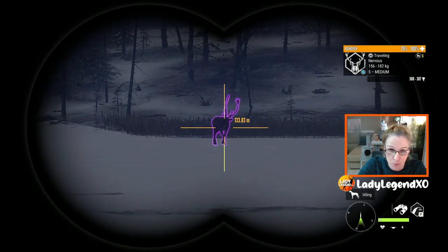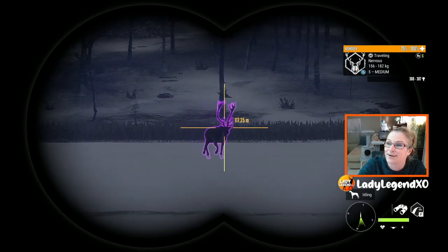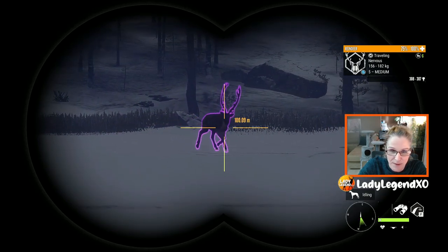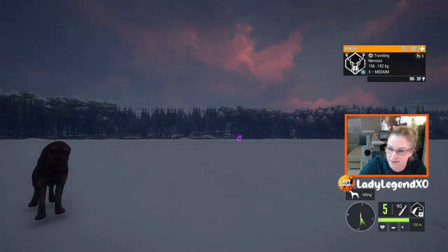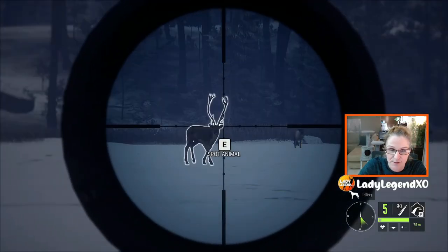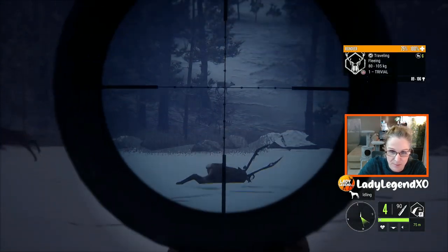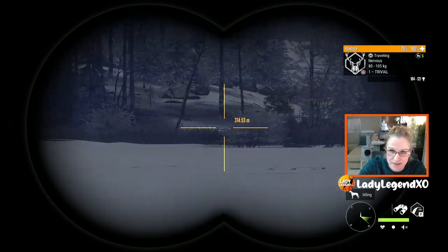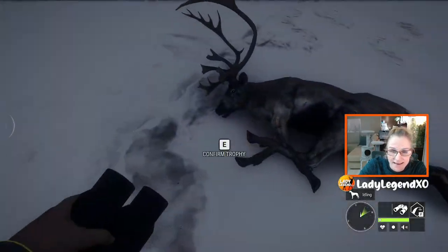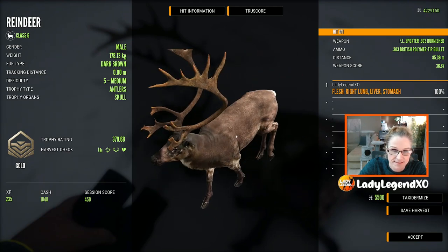We are out here in Medved and we just changed the time to reindeer drink time — and we already have a five medium guaranteed troll reindeer. I think that's hilarious. We might as well send him back for a respawn. He's 76 meters away and now he is going to be dead. Five medium reindeer are a dime a dozen. 379.68 — he did score right at the top, but that is a nasty troll.